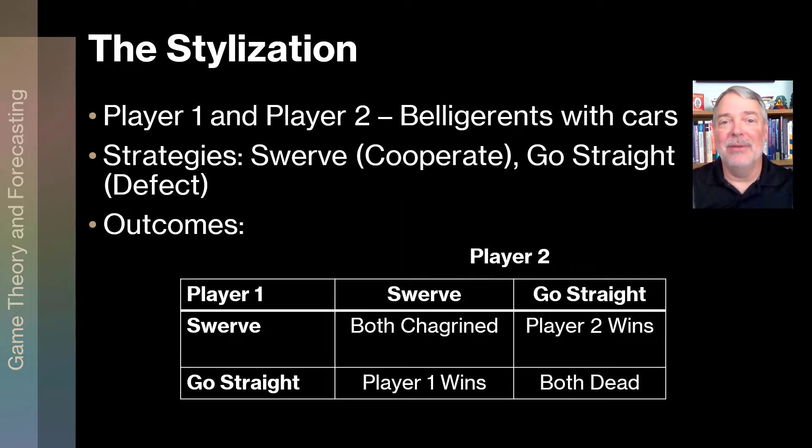Obviously, if you're driving two cars at one another, this leads to four different outcomes. If player one and player two both swerve, they're both chagrined — meh. If player one swerves but player two goes straight, player two wins. If player one goes straight and player two swerves, player one wins. And if they both go straight, they're both dead, or something really bad happens.